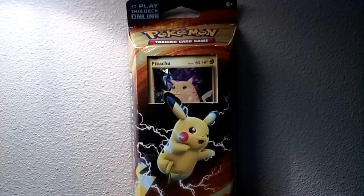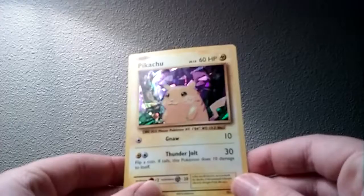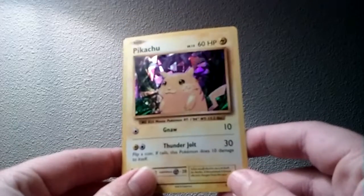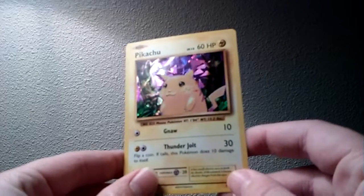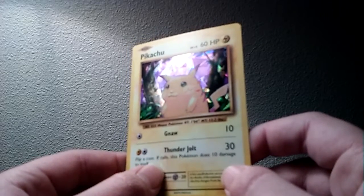I will be right back with this box open. Alright, so I got it opened, and right here we have this Pikachu — you can see the sparkles, and there are also Lightning Bolts coming off of his cheeks.